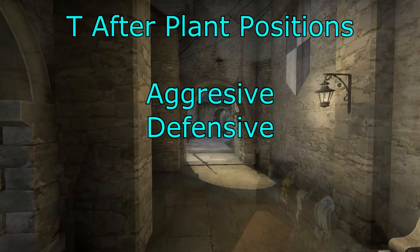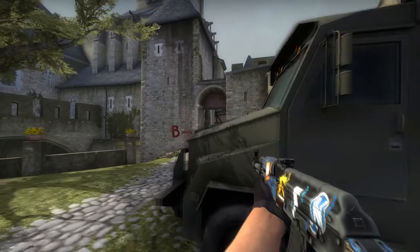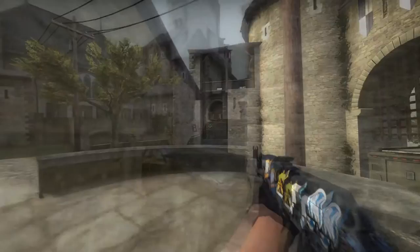Now let's look at after-plant positions — aggressive ones and defensive ones. Here's a really defensive one — just on the site at the barrels. Here's a better one underneath the balcony, killing people as they come up. The truck is good if you've got control of the ramp and Long. On site watching balcony is quite good but you can get shot pretty easily. On site watching the door — again, get control of ramp and Long and you're quite good. Stables is okay but you can be shot through it. Back here at Long is okay but you've got to make sure you watch the bomb.